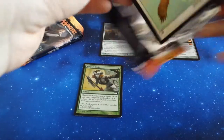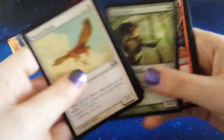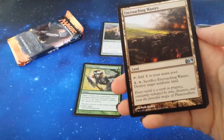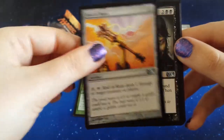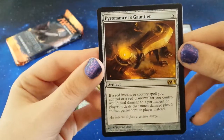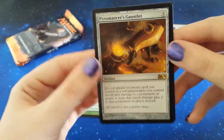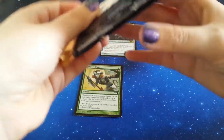The pile of packs grows and grows. Encroaching Wastes, Rod of Ruin - fun to say - Diabolic Tutor, and our rare here is Pyromancer's Gauntlet. That's a cool artifact, pretty shiny looking. A Mountain and an ad - and so we have the last two packs of this opening.